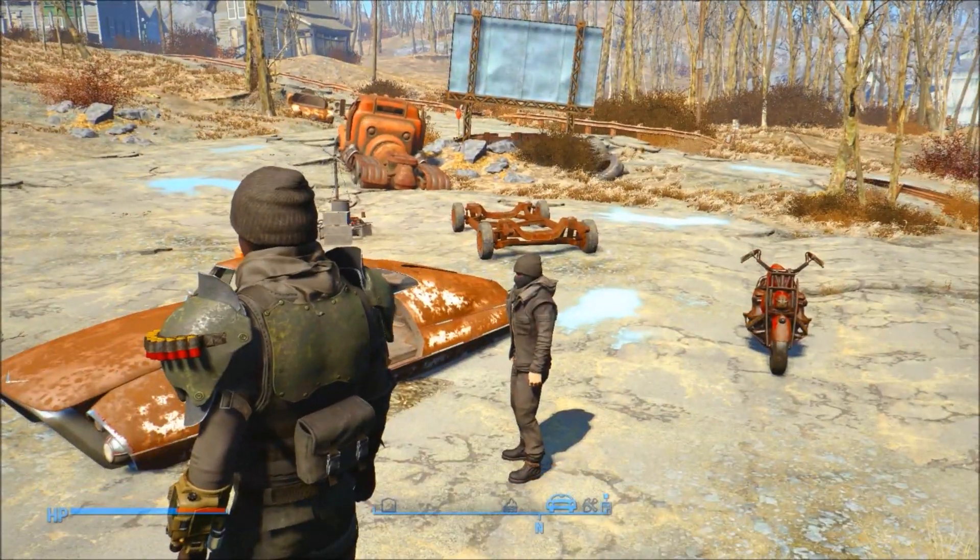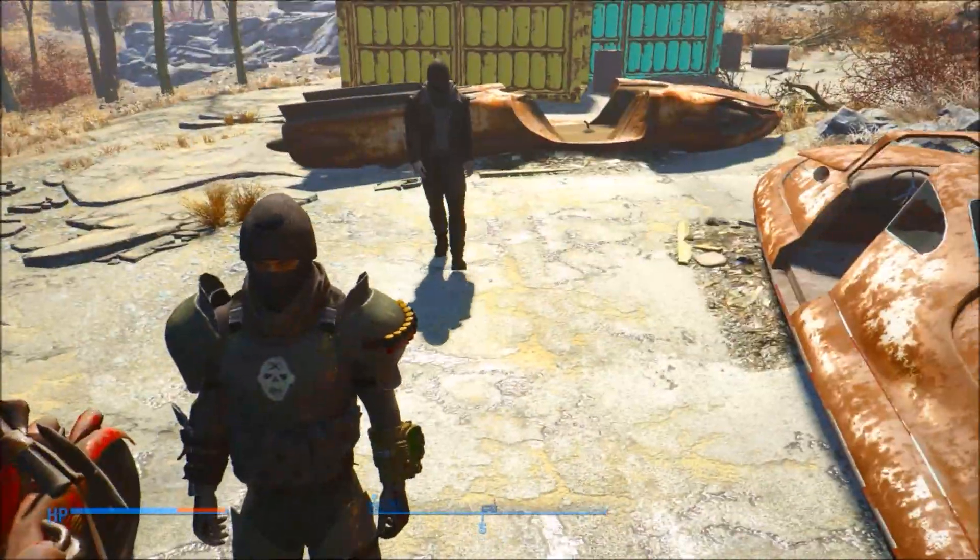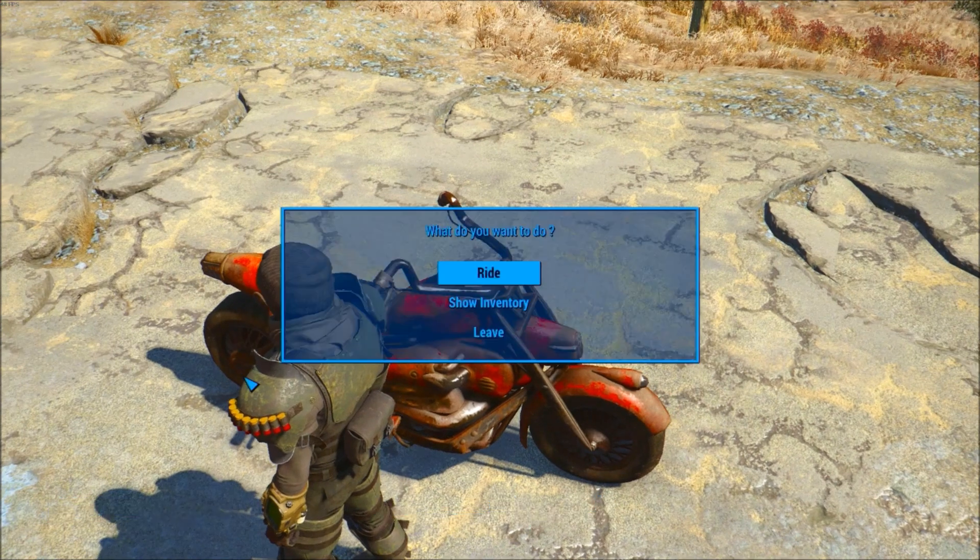Let's hop right into it. All you have to do is repair the motorcycle and then you're ready to drive it. Press E on it to repair it, and then you can access the inventory or ride it. Let's get right into the actual motorcycle riding.